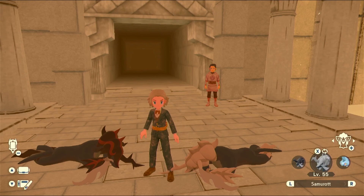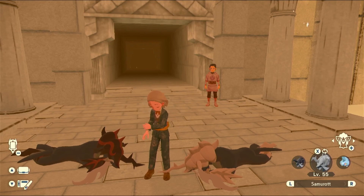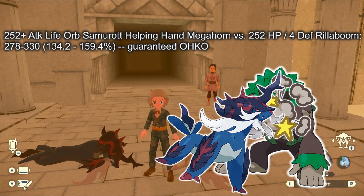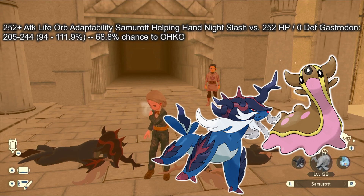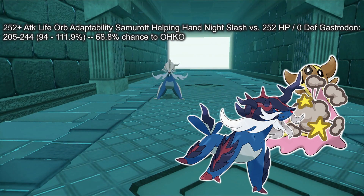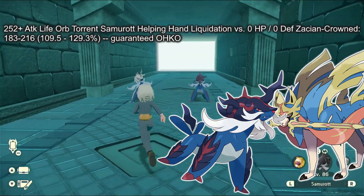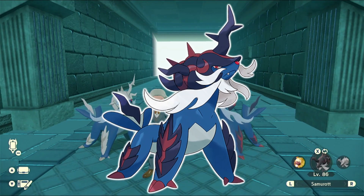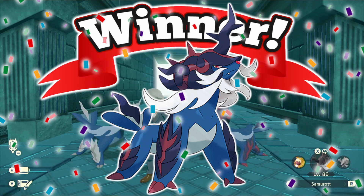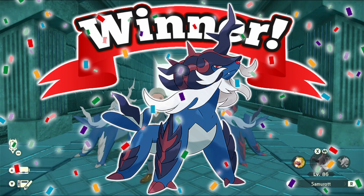And look, if somehow you still manage to have doubts, I happen to have prepared these very important calcs that show off Samurott's pure untamed power. Rillaboom? Oh, KO'd. Incineroar? Nice Intimidate you've got there — KO'd. Gastrodon? Let's Tera and — KO'd. Thundurus? No fear — KO'd. Zacian? Thanks for the terrain boost — KO'd. And Calyrex? Honestly, what a joke. I think these calcs make it pretty clear that the only thing stopping you from becoming world champion was the lack of Samurott on your team. Samurott's return is a gift, so let's not waste it.